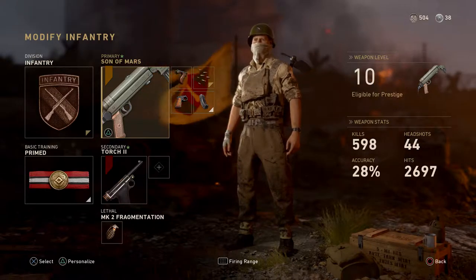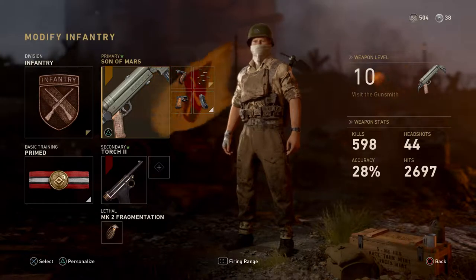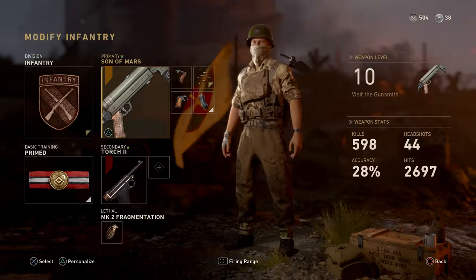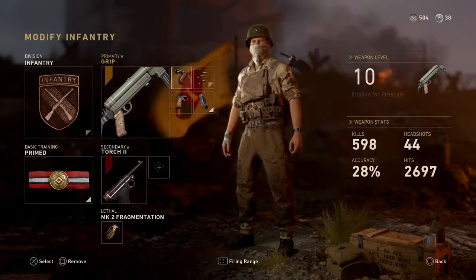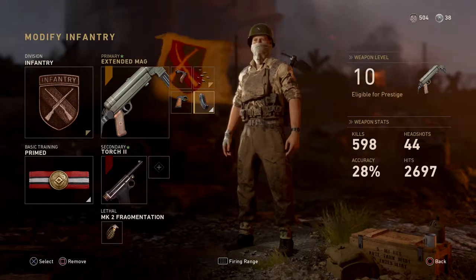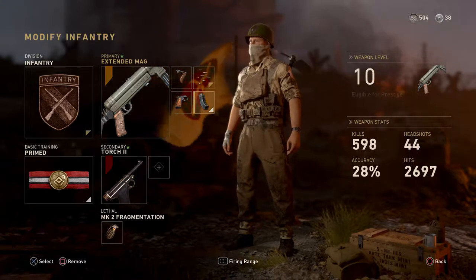It's looking pretty good. It turns out the iron sight changes a little bit, which is okay. I don't like that a variant changes how the weapon can perform, but it's just a slight factor, so it is what it is. We're using grip, rapid fire, quick draw, and extended mag on this bad boy — absolutely a beautiful setup. We're using infantry and prime to get extra attachments and less flinch.